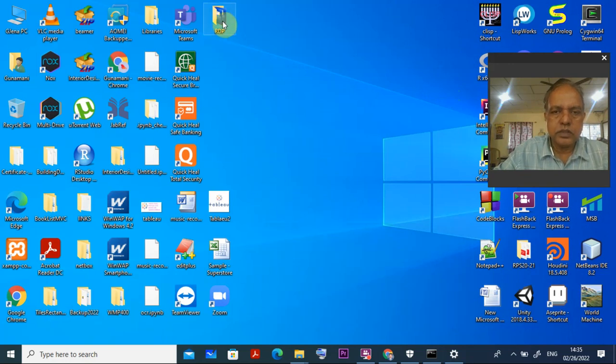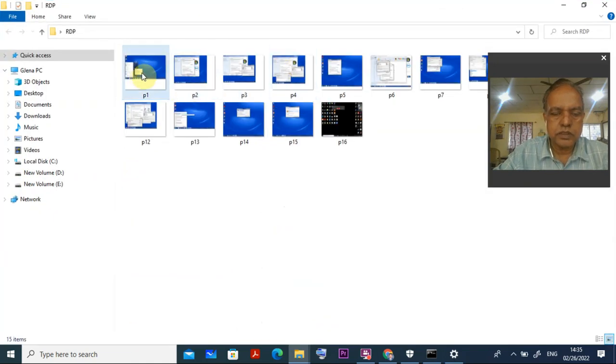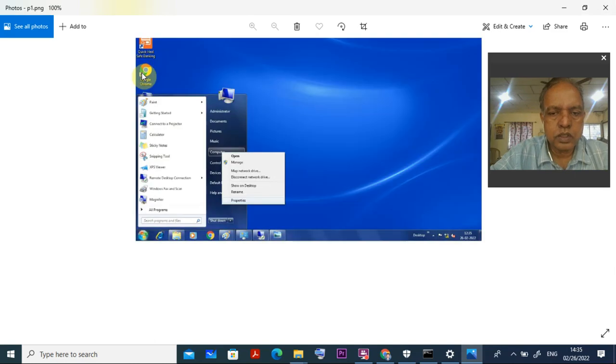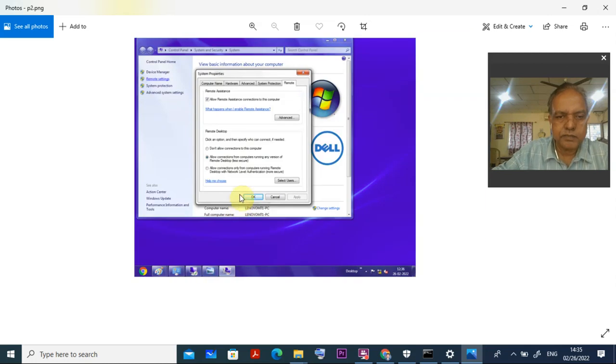Then immediately go to the next system — in this case a Windows 2007 PC. On that machine, click on the Windows Start button, go to Computer, right-click, and go to Properties. In Properties, go to Advanced, and click Remote Settings. This opens the remote settings for that machine.